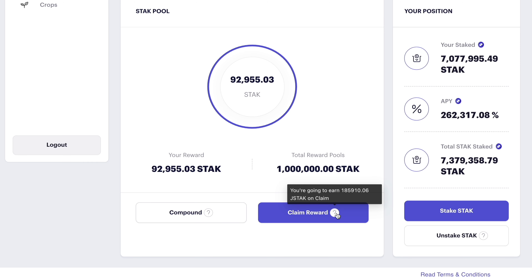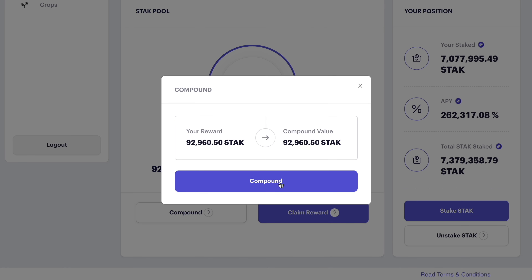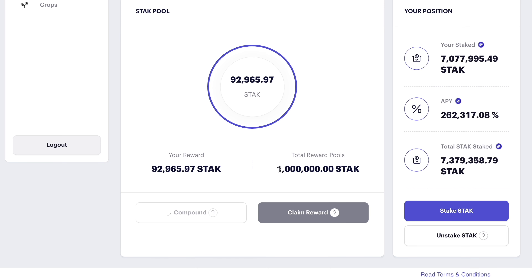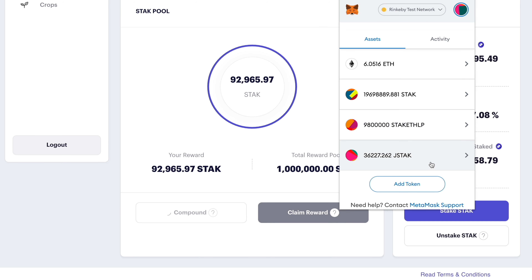Here you can always check how much JSTACK you'll be able to claim, following the Longevity Multipliers I mentioned earlier. So if we wanted to compound, you click compound and the STACK will be deposited back into the pool so your position will increase, but the JSTACK will actually be received directly in your wallet.